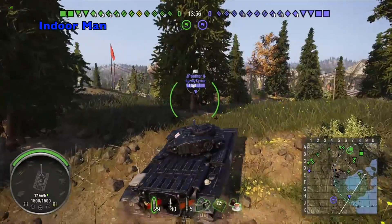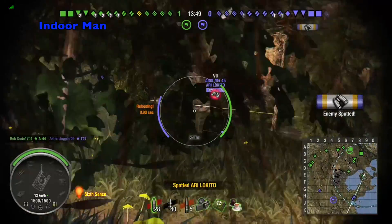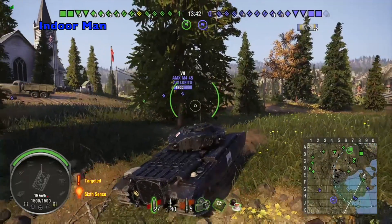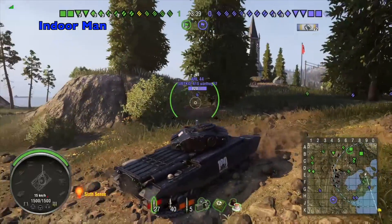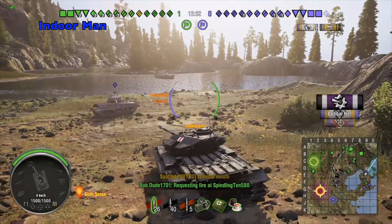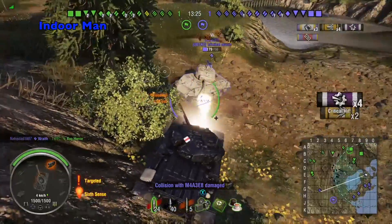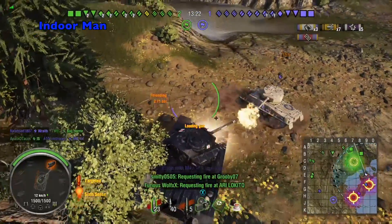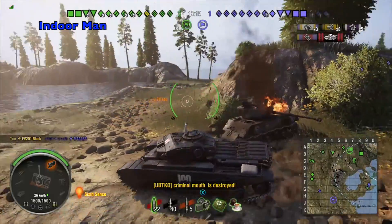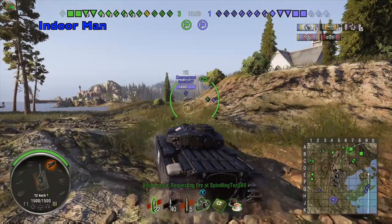I'm headed off to the open area of the map without too much team support, so I'm not going to get too aggressive here and just take up a position where I can wear the enemies down as they advance. Looks like I turned around just in time. That poor Easy 8 didn't get a single penetration on me there. Over-extending without team support in the early game can be very disappointing.